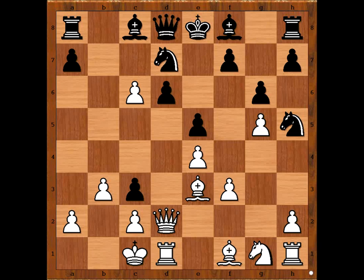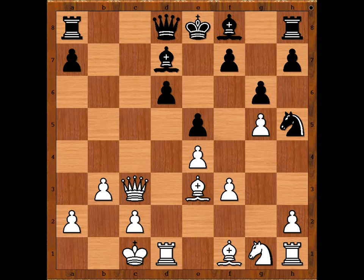Nenad Verčec played the best move: Queen takes pawn on C3. Well, if C takes on D7, Bishop takes on D7, Queen takes pawn, Bishop to E7 — the Black King is escaping. We have Queen takes on C3, and now the Black Knight is escaping. Black wants to play Bishop to E7 and castle. Will he have enough time?